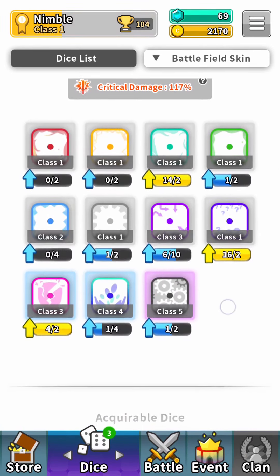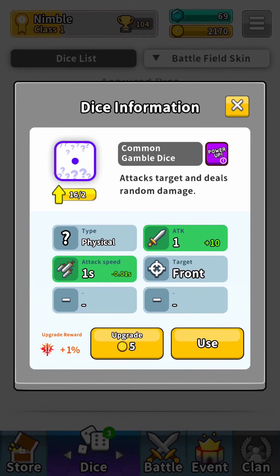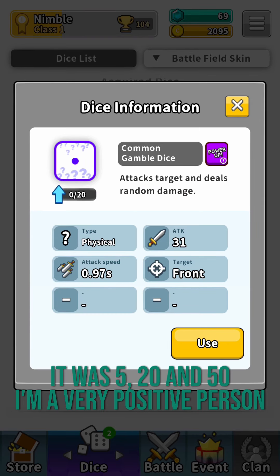Currently we don't have anything we really want to upgrade, but we can always go for upgrading this one just so you guys can see. This increases the attack power and it increases the attack speed by lowering the wait time between attacks. Let's just do that - it only costs 5 gold. We can actually upgrade it twice or three times: 5 gold the first time, 10 gold, and then 20 gold the last time.